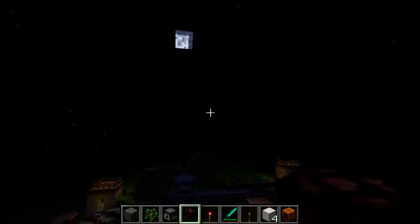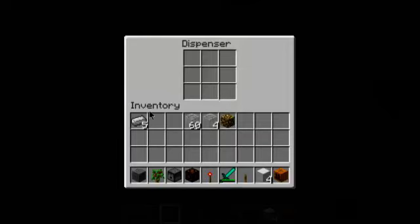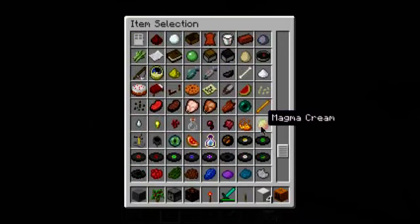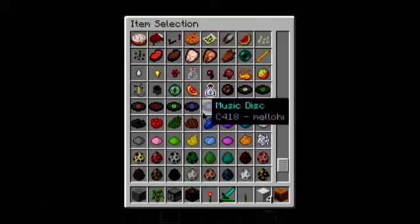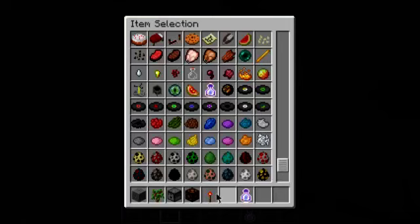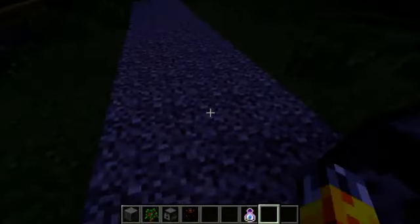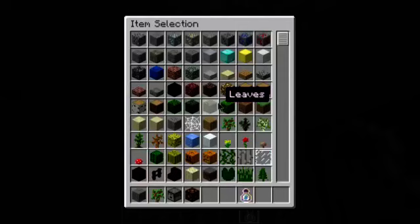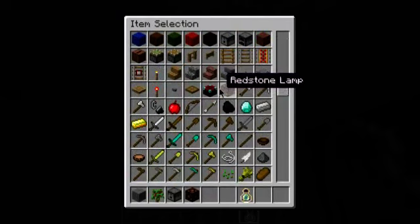Alright, so I think we'll go ahead and wait till morning and then take a look at some more features. Two items I forgot to talk about - a bottle of enchanting - yes, this is an interesting one. If you're playing in survival, what will actually happen when you give yourself this is that you can give yourself experience, which is very, very handy indeed. And it stops all those massive XP farms lagging everybody out.